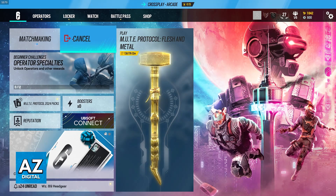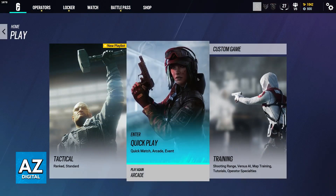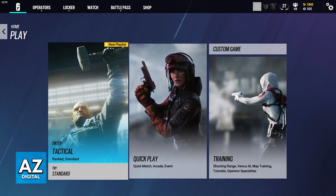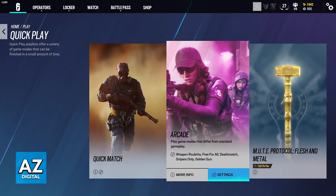If you want to cancel matchmaking, just click on this option here, you will cancel, and now you can browse through other modes. But essentially, this is all you have to do. For this video, because I want to showcase all of the modes, I'm not going to queue into a game, but as you can see, it is literally this simple.